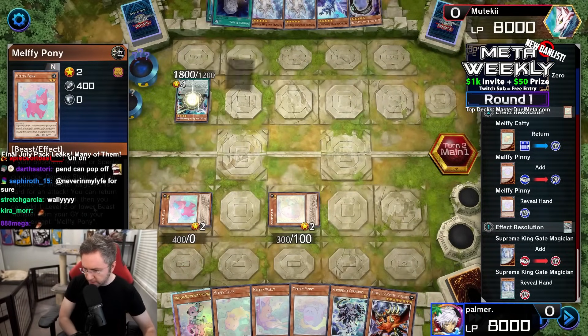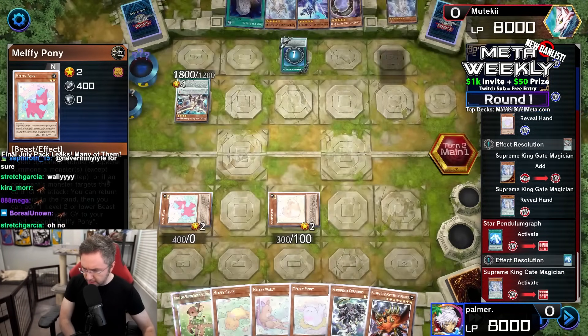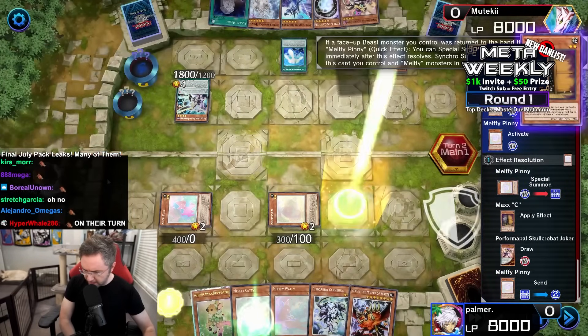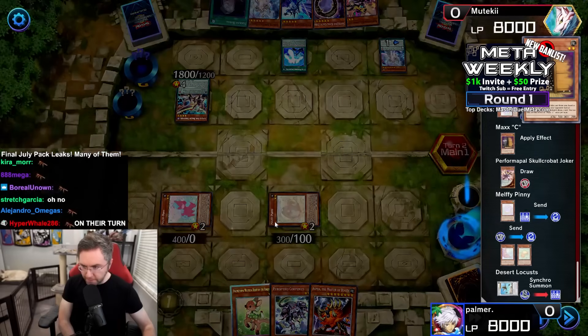Now, Pony — what does this one do? Your opponent summons, you could then return this card from your hand, then you could add. Puppy — what does Puppy do?